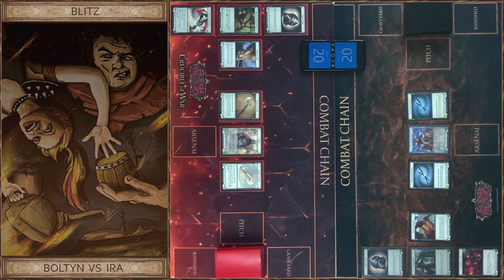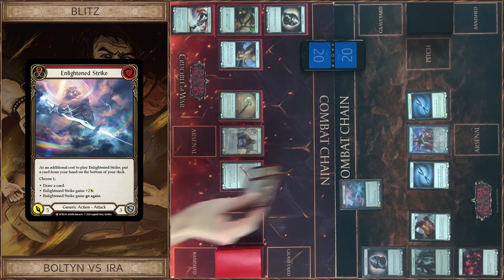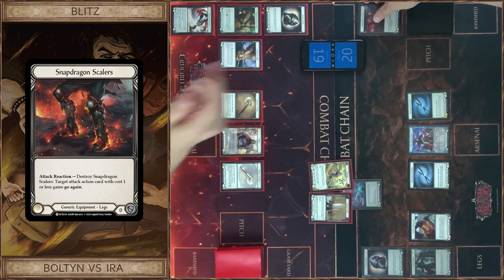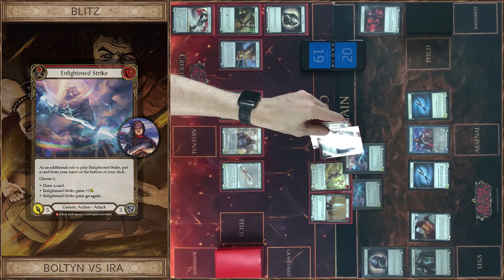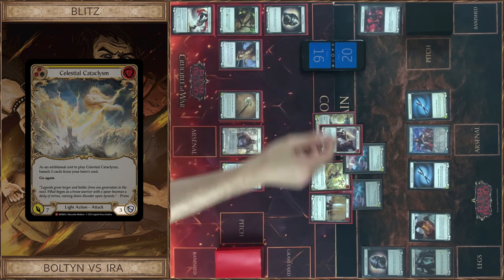I start with Enlightened Strike. Pay for this — so it's seven. I block six. I add go again, and one more Enlightened Strike. Pay for this, so it's seven plus one from Aira — eight. I block five, so you got three. That's all.